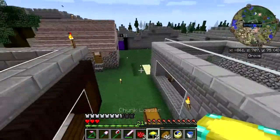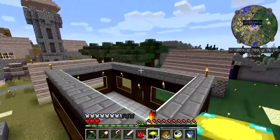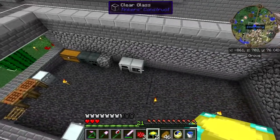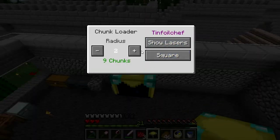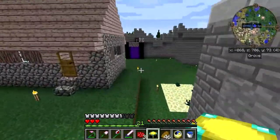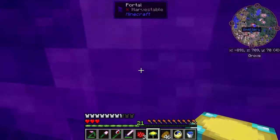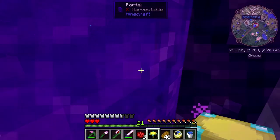For right now, let's see — where's a good place? How about right here. Radius: nine chunks — nine chunks would be fine. Square is fine. Now this area will be remaining loaded, and we'll drop this one off by the pump so that it stays loaded.